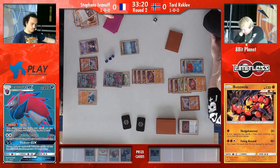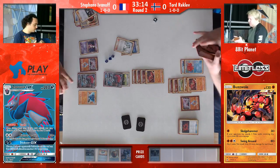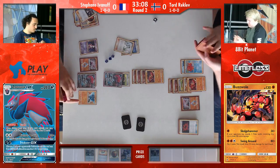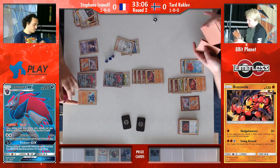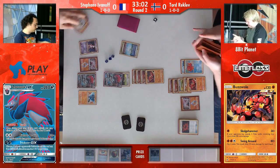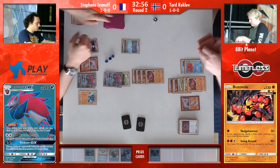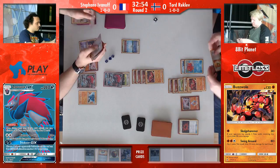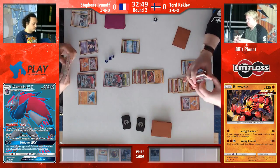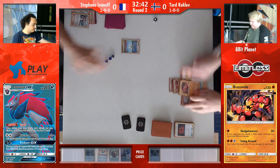He would need to either get a knockout on the bench first, or draw a Sledgehammer as well and get lucky on top of that. Because currently Swing Around for double tails is 120, so that would be the only hope Stefan would have. But if Tord just gets another strong energy, which is not too unlikely, he will even with double tails knock out a Mewtwo potentially. In every other matchup, Stefan going to one prize card is a really good way to claw your way back into a match.